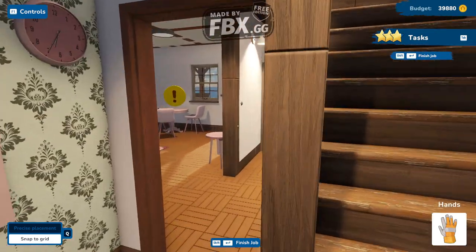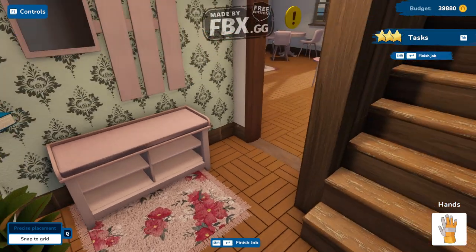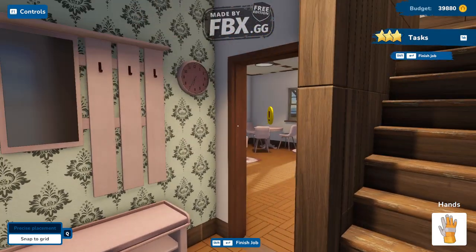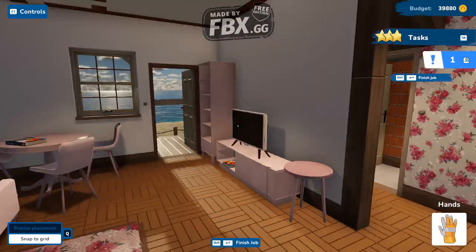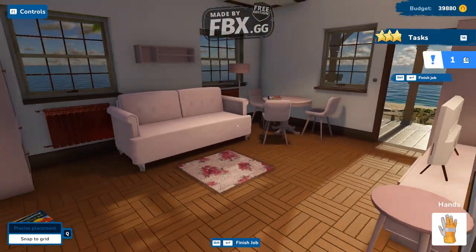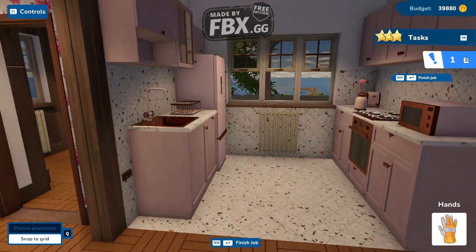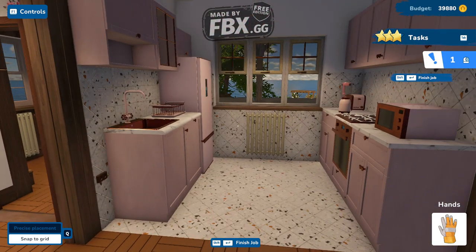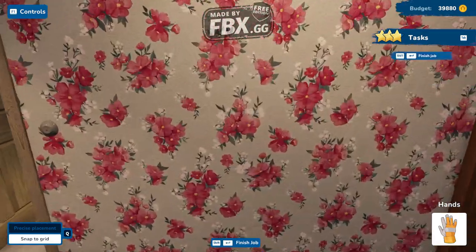As you can see, they have great customization. We changed the floor — the wallpapers we didn't change this time — but keep going. As you can see, great wallpapers, the furniture is just amazing, everything looks beautiful. The kitchen looks amazing, even the faucets are just nice.